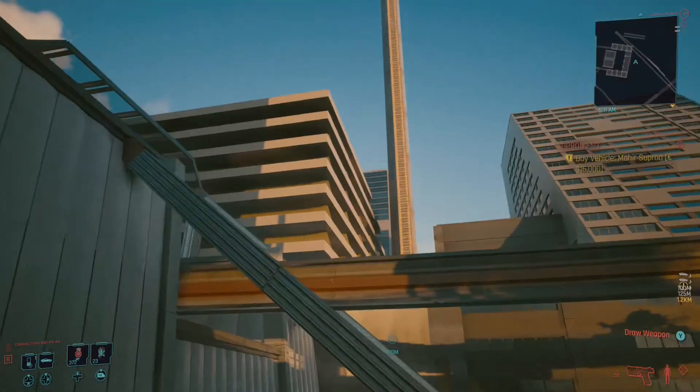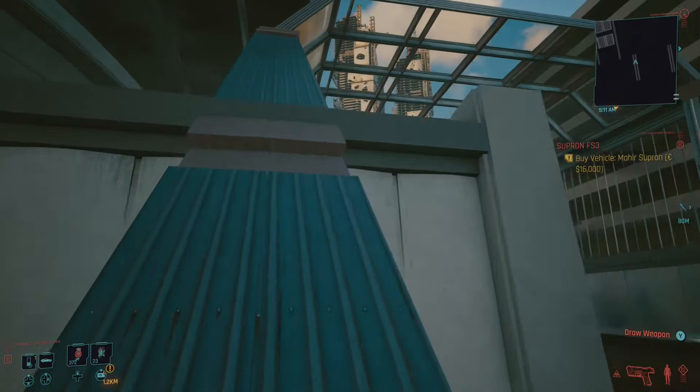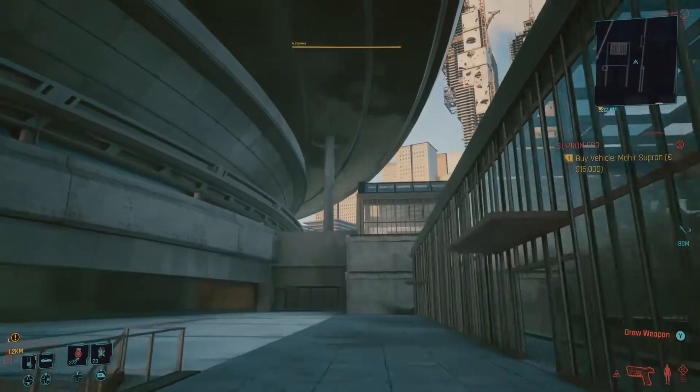If you want to, you can jump on the monorail and explore further, but there's not really much there and you'll be met with some invisible walls along the way. Sometimes it will try and kick you off.